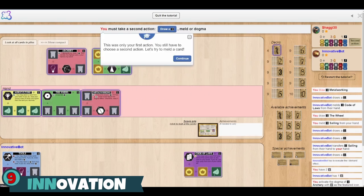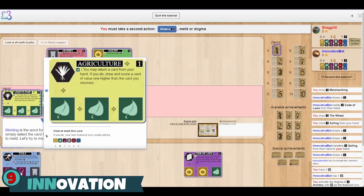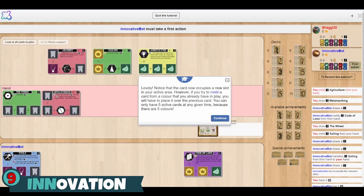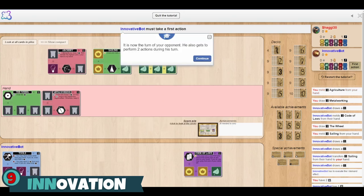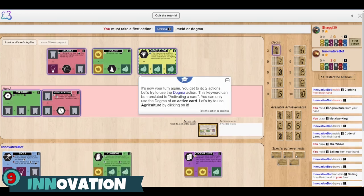Everyone who has more of that icon also gets to take the action. So you always want to try to have the most icons so that you can take these actions — attacking people, doing cool things, trying to score achievements. As the game goes along, the cards are organized based on ages, and the cards just get crazier and more chaotic — insane stuff happens — and every game seems to play out differently. This is one where it's really good to get to know the cards so you know what's possible. It's a ton of fun, and I highly recommend Innovation.